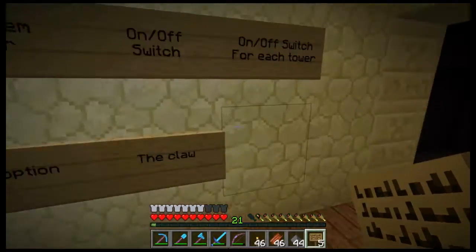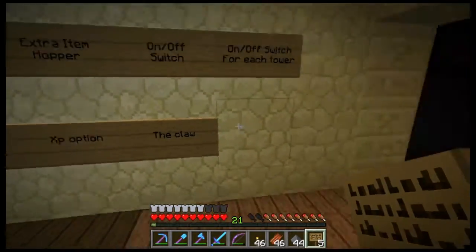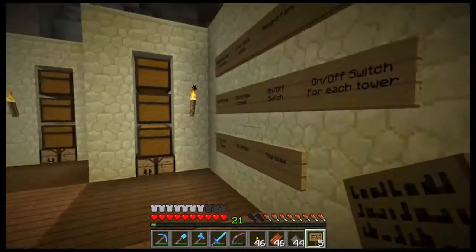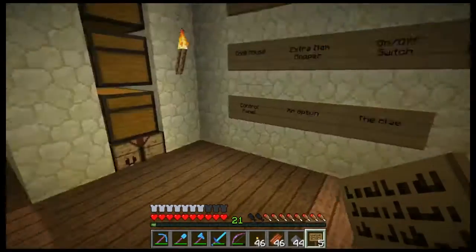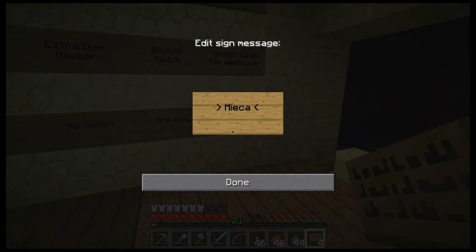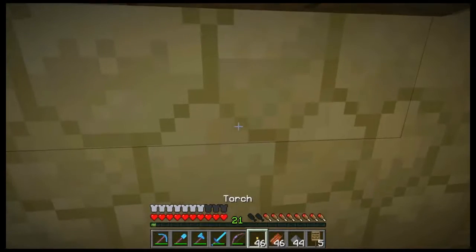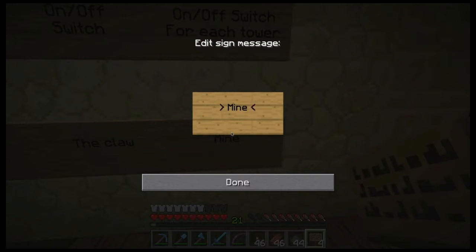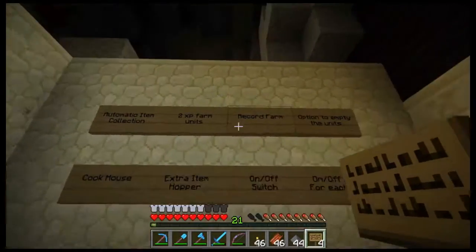We'll just call it 'the claw.' There's going to be a place where, as a mob is coming by, we can see it's the mob we want and just hit a button and that mob will go a different way — into the minecart. We also want a minecart transport for us. That's everything that's going to be on our mob farm.